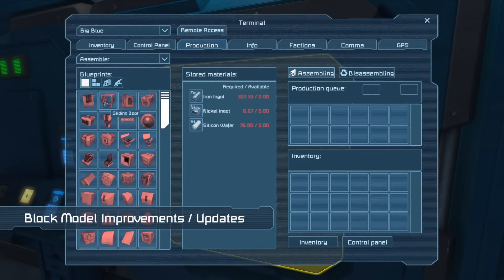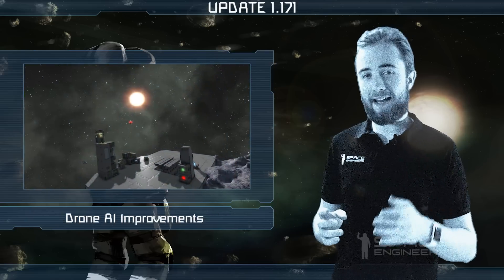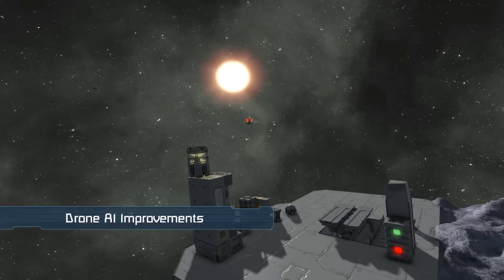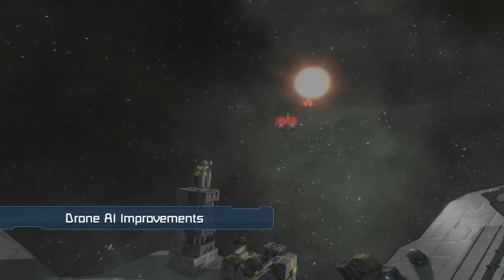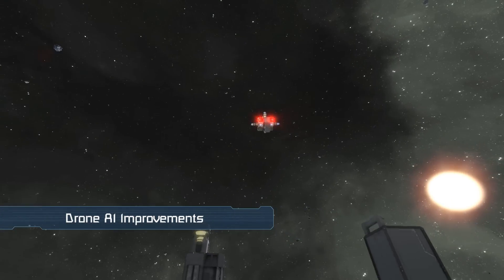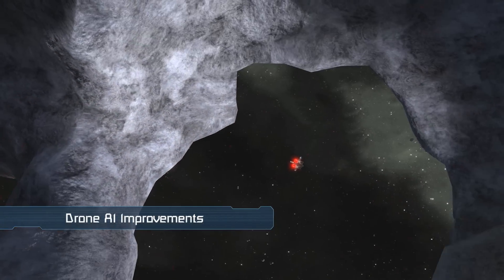Also some block icons and all component icons have been updated. New behaviours have been added to Drone AI which can be accessed via the Visual Scripting Tool. Firstly, there's now expanded possibilities with how drones handle weapons. You can set up which weapons they can use, how often they use them, and whether they check for obstacles before firing, be it grids or voxels.